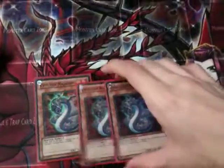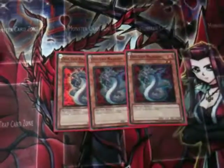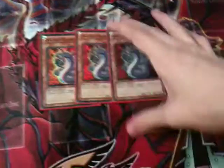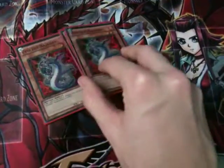She runs Najash. I kind of built the initial thing but she's edited it. She runs Najash because if you open this and EVO Force you're laughing — you can get into some crazy plays. You can get into a first turn Solder, Lagia, Dolka, whatever you want — any monster you want in your extra deck. It's just absolutely crazy.